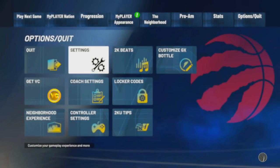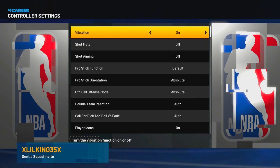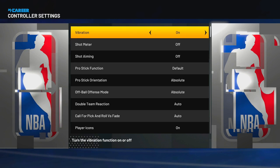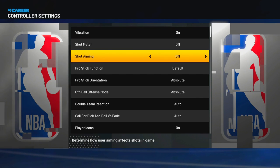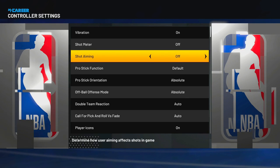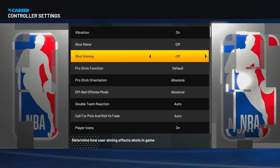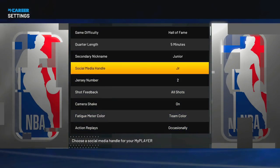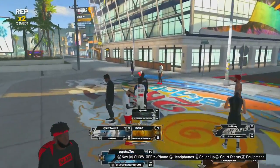Now in the controller settings, this is what I use. I use vibration. Vibration only works when dribbling the ball — they took it out for shooting because of Zens. Now, shot meter — turn that off. Shot aiming — turn that off. There is no point in using these two things. They are absolute horse shit, they suck. The only things you want on are vibration and shot feedback. Those are the settings I use for my shooting.